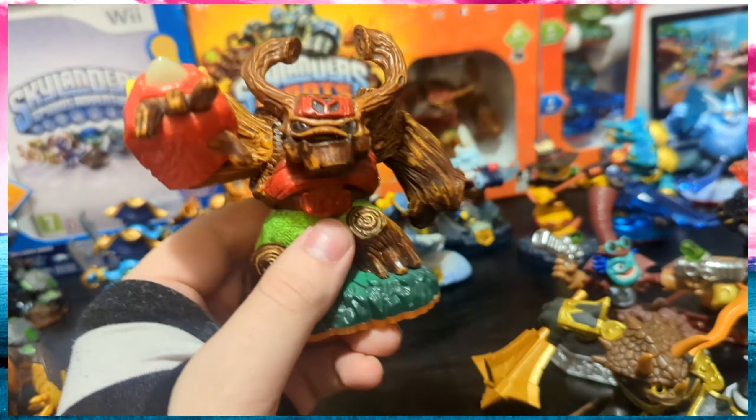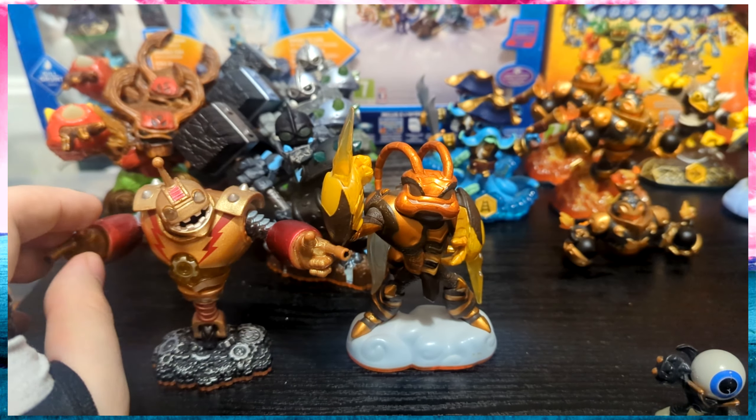These guys all have what is called a light core feature. When you put them on the portal, in Tree Rex's case his symbol on his head, his eyes, and his blaster on his fist all light up. This was a thing across all Giants as well as the light cores, which are new to the game. In terms of special ones, I do have Granite Crusher along with two regular Crushers — a nice darkened version of the same character. My favourites are Booster and Swarm — two excellent Giants. Aesthetically I think Booster is the best, but Swarm I always enjoy playing as. I couldn't imagine not owning these guys and playing Giants. They are just some of my favourites, and two very fast Giants.